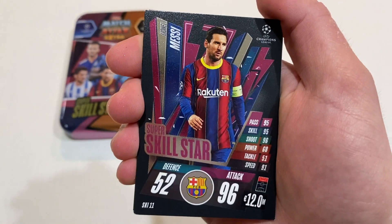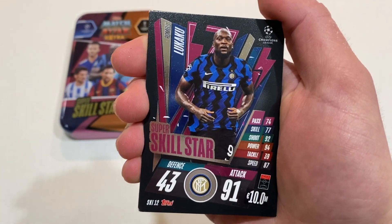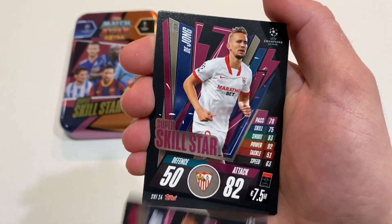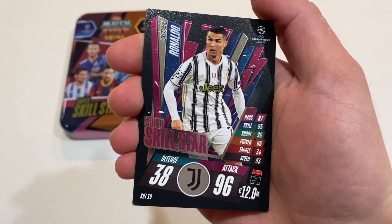Ramsey, Lionel Messi — him and Ronaldo of course are the best of these Super Skill Stars, both rated 96. We've got Lukaku, Raheem Sterling, Luke de Jong, and the last one we've got is Cristiano Ronaldo.